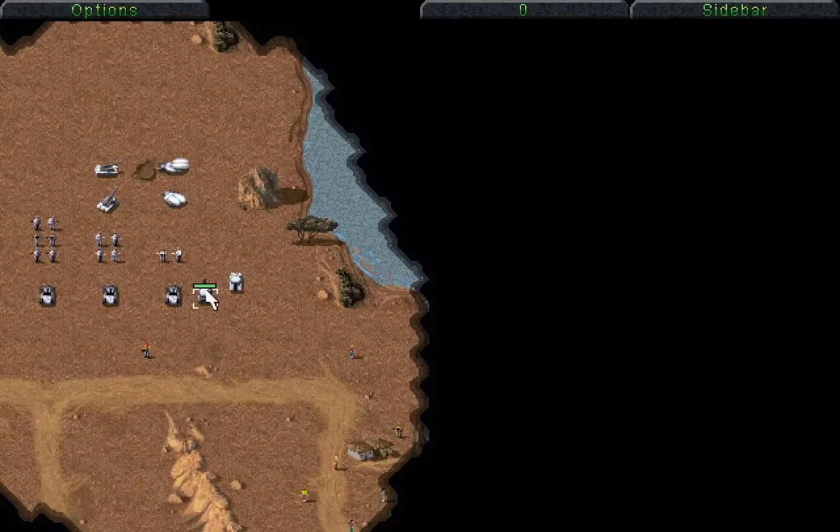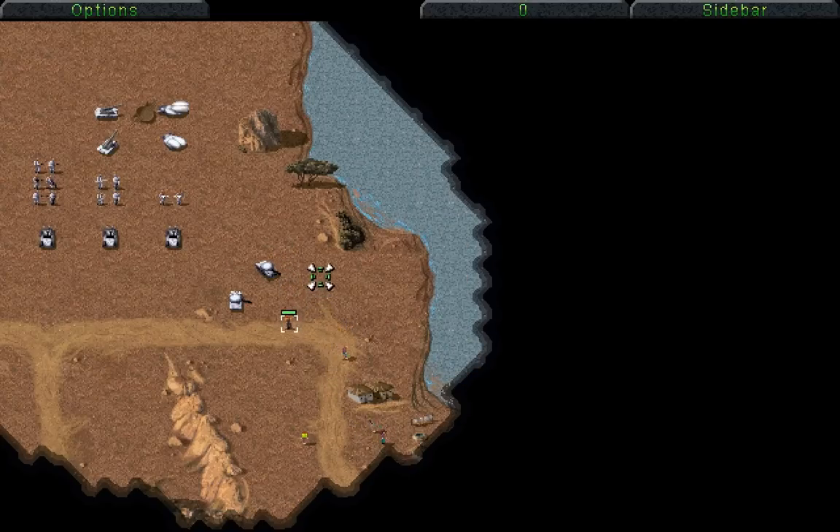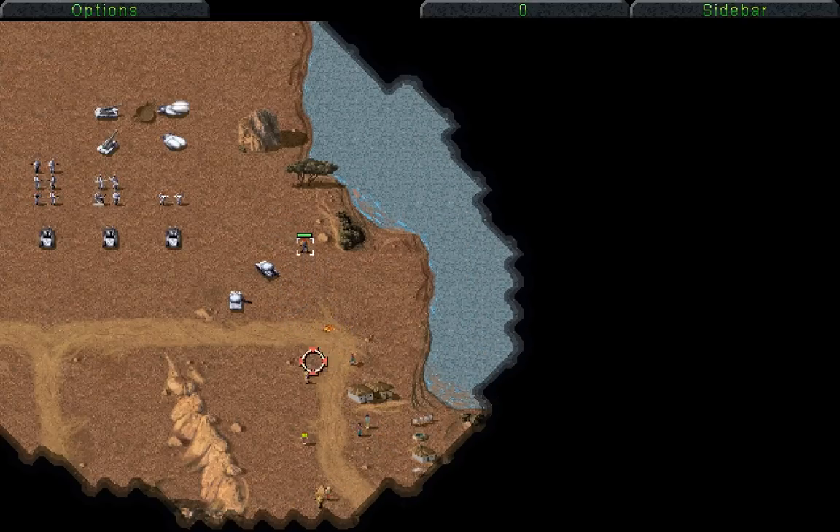Welcome back, folks, to Let's Play Command & Conquer: The Nod Campaign! When last we left off, we had to go and destroy a research facility, and we've blurred the attention of these grenadiers here. We need to be a little bit careful, though, because we're going to get a lot more attention than that soon.